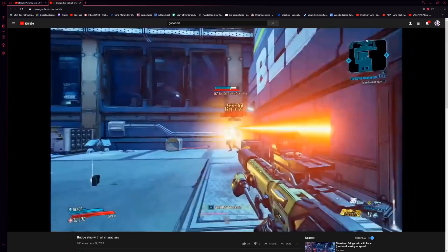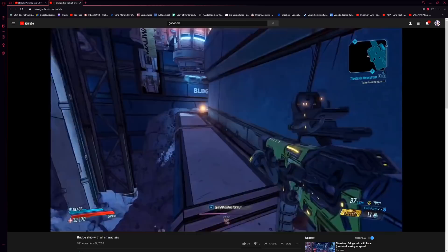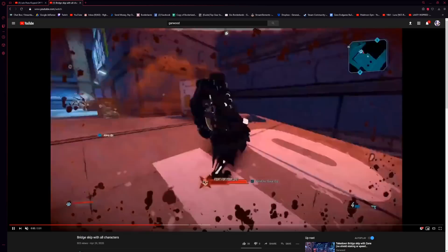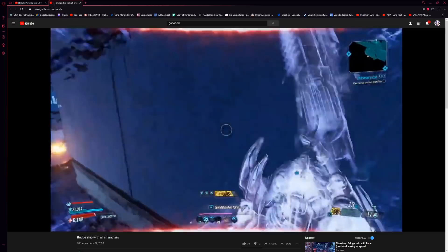What's going on guys, today we're going over the bridge skip. I know you guys have seen me do this skip before — Garwood basically figured this out, and I got him today for the video to teach you guys how to do this. You can do this on all characters because they added Speed Demon as a Mayhem modifier, so every single character can get enough speed to do this.